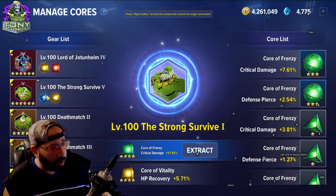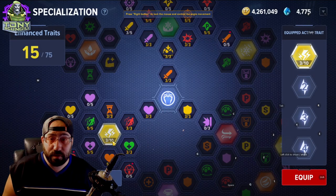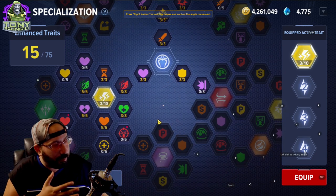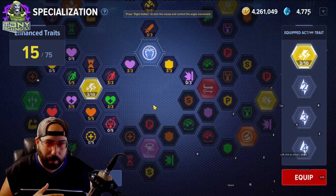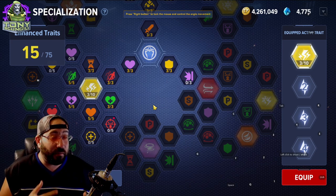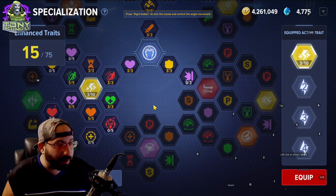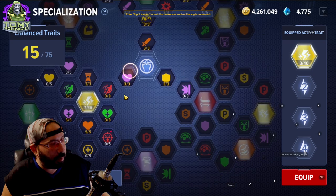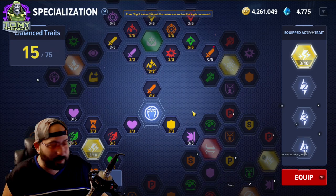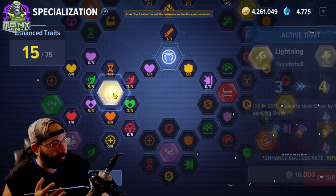Core management lets you move cores around. Specialization is its own absolutely crazy Final Fantasy 10-style grid that you can build towards. Basically every character has a path that immediately improves them and a path that improves them over time. You're unlikely to have multiple full character builds — you'll have a main and maybe a couple alts. It's important to get a feel for where your character wants to go and not spread out in all directions.